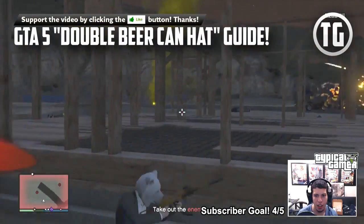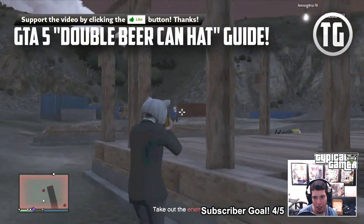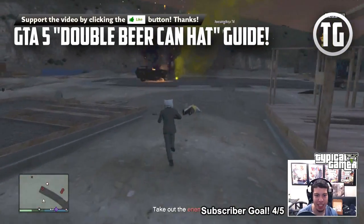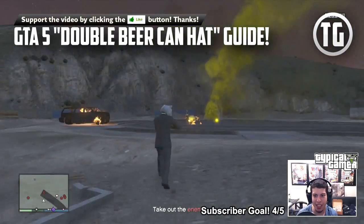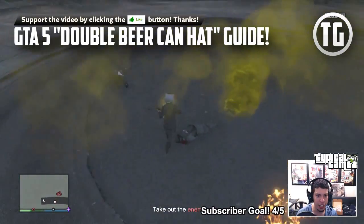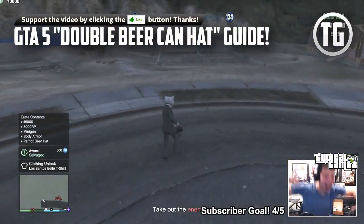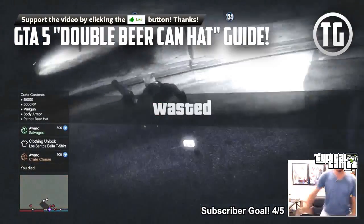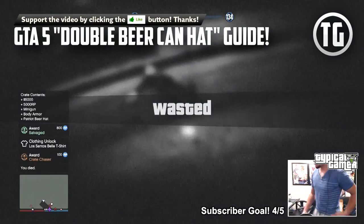Today I'm going to be showing you how to get any one of the 6 brand new and super rare double beer can hats in GTA Online. This item is quite literally the rarest item in GTA Online because it's only available during the Independence Day special update, which should last until around mid-July, and it can only be obtained through rare special crate drops. I'll be showing you how to maximize your chances at getting one of these elusive and highly sought after hats.